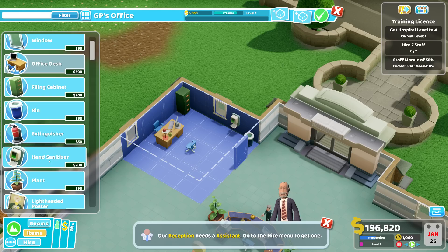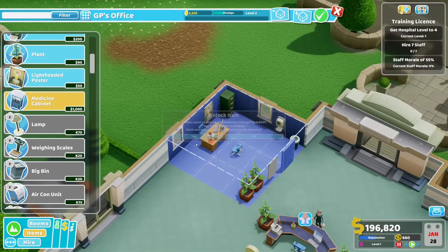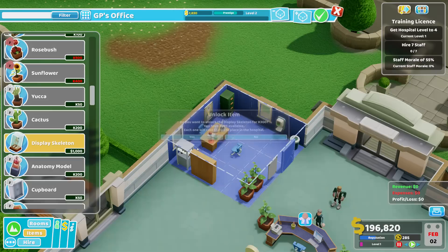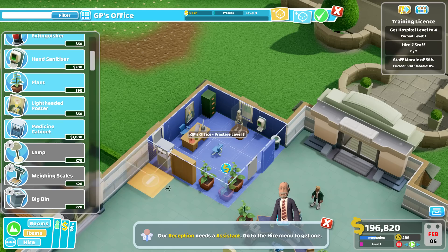Let's add a bin and get this one to level three. Plants here — let's have two plants. A lightheaded poster just behind the doctor. Let's buy something with the kudos points we have — a medicine cabinet. Looking good. We still have lots of kudos points, so let's get a bookcase and display a skeleton. Adding another plant brings us to three plants in this office, and this is level three now. We can build it.